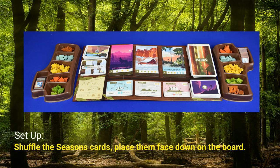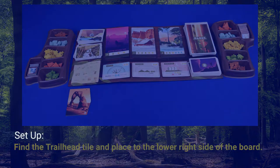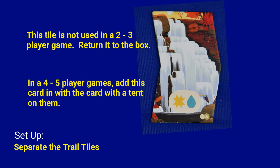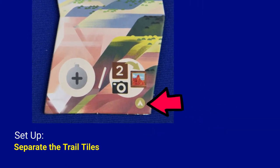Next, we'll set up the trail. First, find the trail head piece and place it to the lower left side of the board. Go through the trail tiles and find the tile that looks like this. This tile is only used for a four or five player game. If you're playing a four or five player game, add this tile in with the tiles that have the tent in the lower right corner.